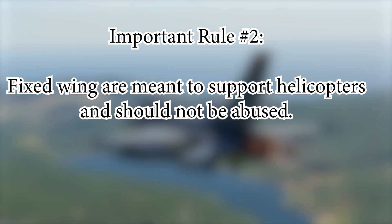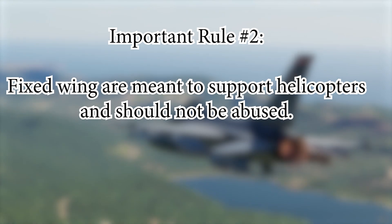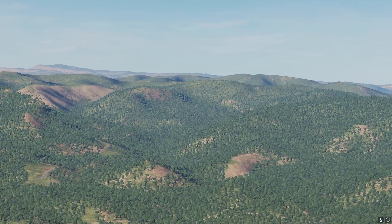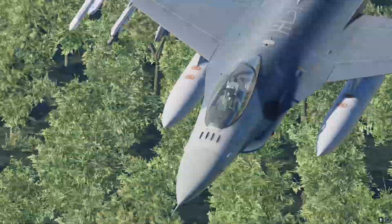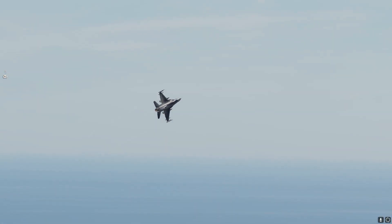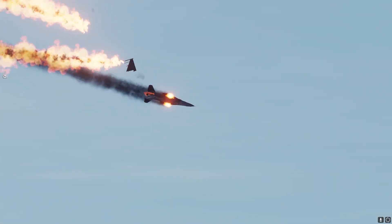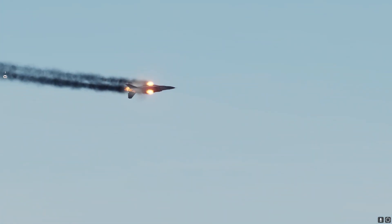Second: fixed wing are meant to support helicopters and should not be abused. You can fly a fixed wing, but they can only engage heavy armored tanks and any kind of air defense, unless instructed by another player flying as a forward air controller, a blue commander, or during broken arrow — which is set by blue commanders on areas and at times when blue force starts getting overrun by red force.